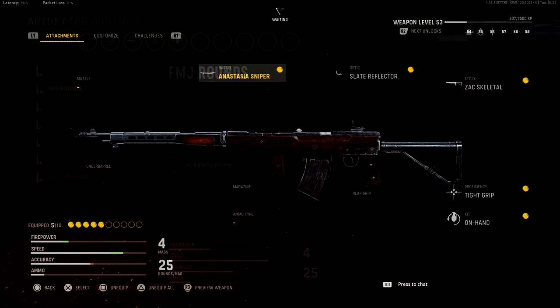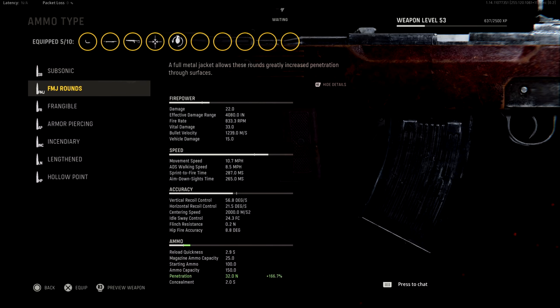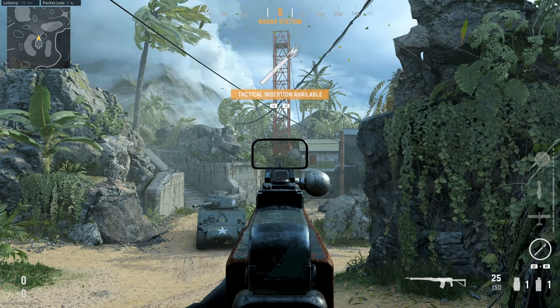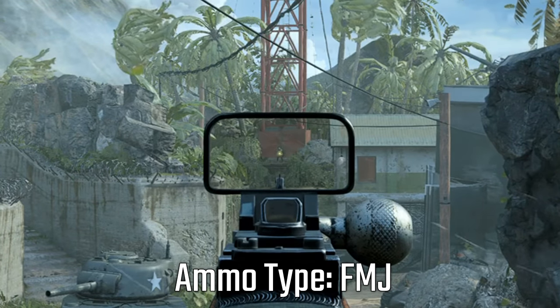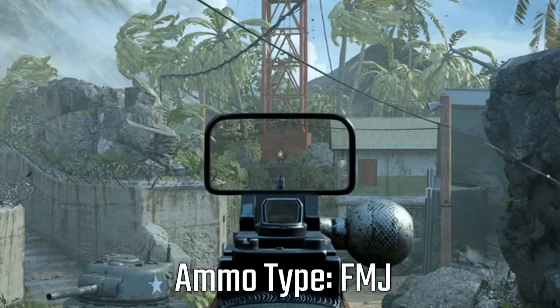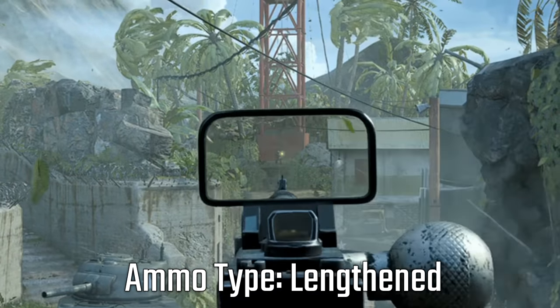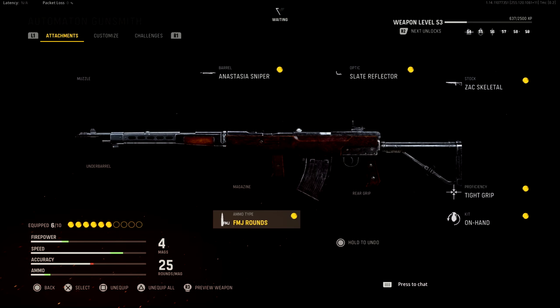There is some debate as to whether FMJ or Lengthened is going to be best for this loadout, and this one's extremely easy to show you. Even without Lengthened, our bullet velocity is excellent. The absolute longest line of sight that's even moderately practical within the pro maps is on Gavutu. Using FMJ without Lengthened, I shot the player five times and it took exactly 50 milliseconds from when my gun went off to when the shot registered in every single one of those shots. Switching to Lengthened gave me literally the exact same results — the difference is completely negligible, and you're wasting an attachment slot. FMJ is clearly the superior option.